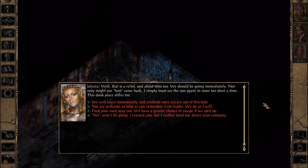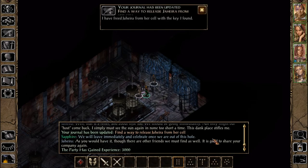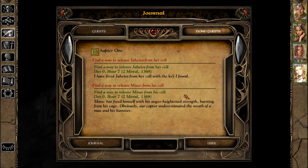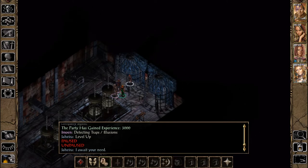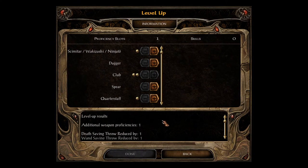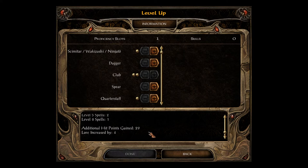There's a relief — and about time too, we should be going immediately. Not only might our host come back, I simply must see the sun again. We will leave immediately and celebrate once we are out of this hole. As you would have it, though there are other friends we must find as well — it's good to share your company again. I've freed Jahira from her cell with the key I found. Another weapon proficiency — saves improved, THAC0 reduced by three, priest spells to level six. Twenty-nine additional hit points, lore increased by four.